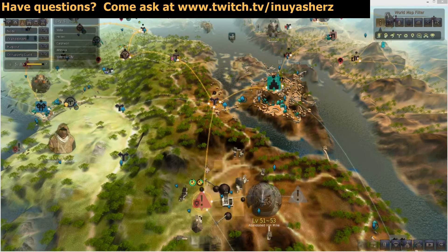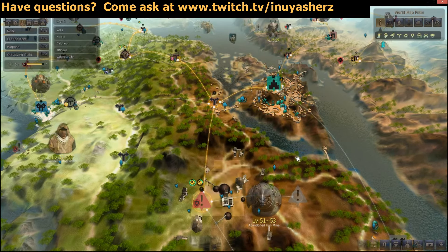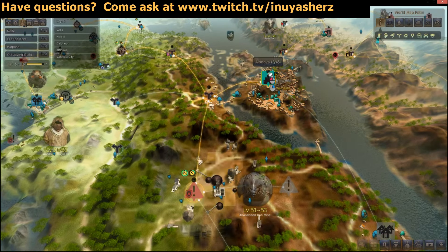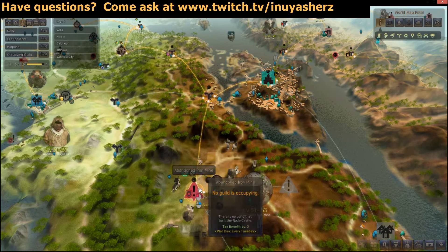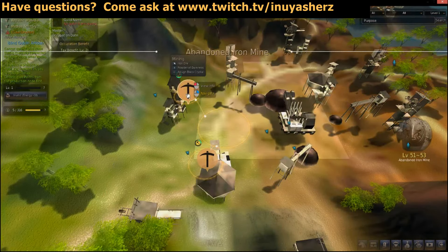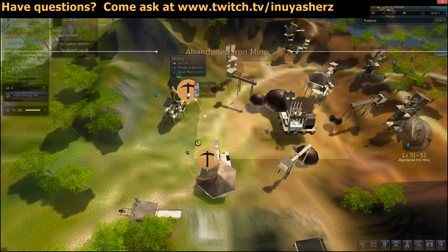Next up, we're going to be covering Black Crystals. Black Crystals can be obtained from workers in five different nodes. The first node is going to be relatively easy — straight south of Altonova in the abandoned iron mines. If you look at the node itself, it's going to be this iron ore node and you can see that it produces rough black crystals. This is going to be a luck proc, so you do want a human worker on this node.